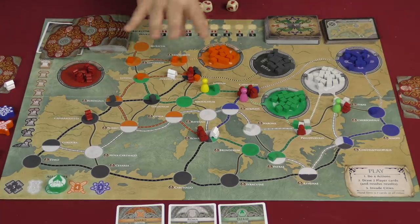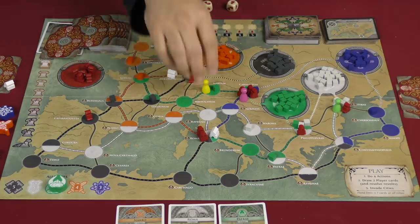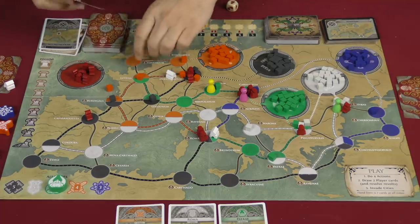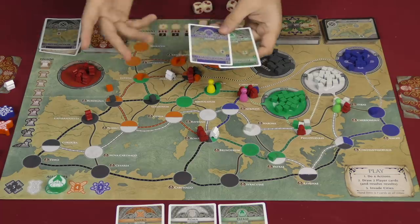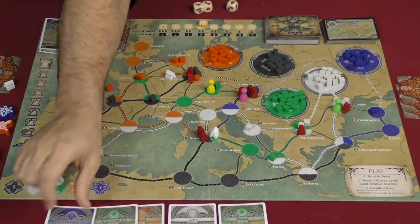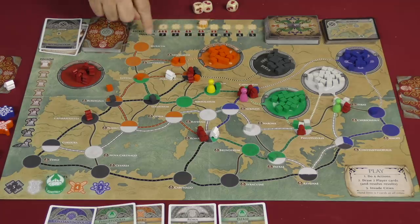Those are all of the actions — you do four of them. You might move, attack, move again, and recruit, for example. Once that's done, you draw two player cards from the deck. You have a hand limit of seven cards. Then, once that is done, you are going to invade cities equal to the invasion rate. At the beginning it's two, and it continues going up. Those are drawn from here and show you where you invade.